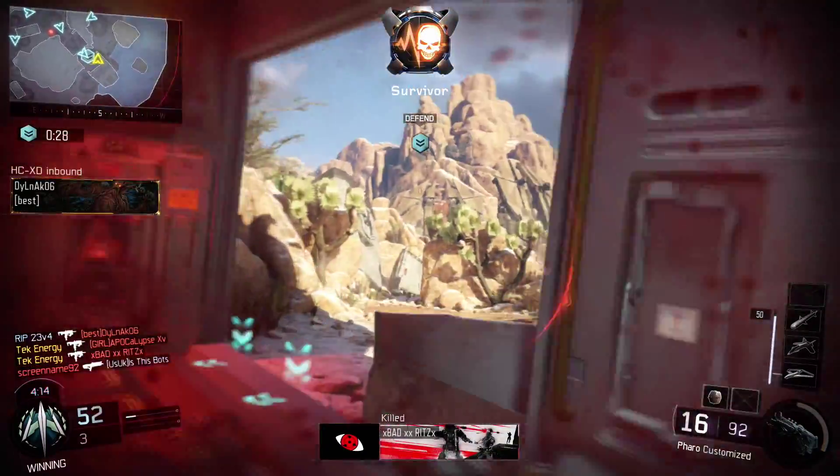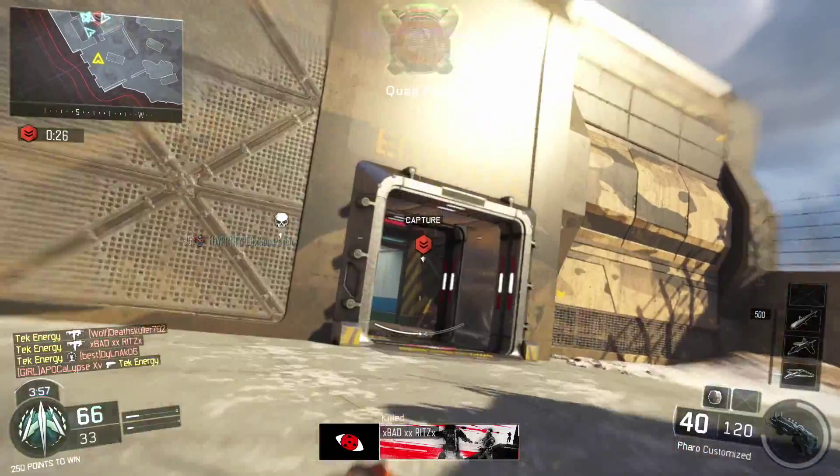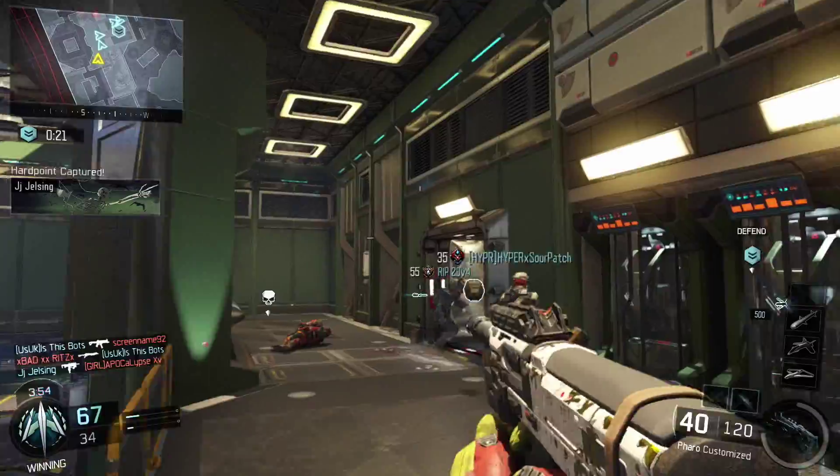The Pharaoh is an awkward little sub that has a 4-round burst automatic cycling system. The description reads: 4-round auto burst submachine gun, reliable damage and accuracy. Cycles burst automatically by holding the trigger.